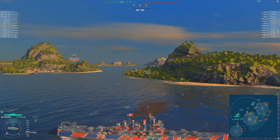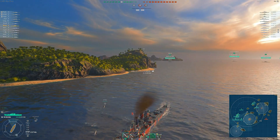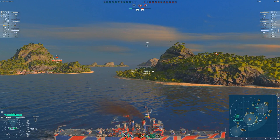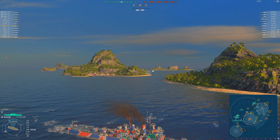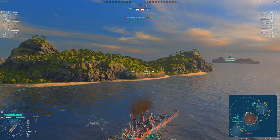The Helena and ships like this — the Helena, Cleveland, Seattle, even the Dallas to a point — you kind of have to get into spots where you can use cover to your advantage. You tend not to have a long-range effective damage output. A lot of your damage is going to be within the shorter range. As you see, we only have a 14.6 kilometer range, and at 14.6 it's relatively hard to hit ships consistently because of our arc.